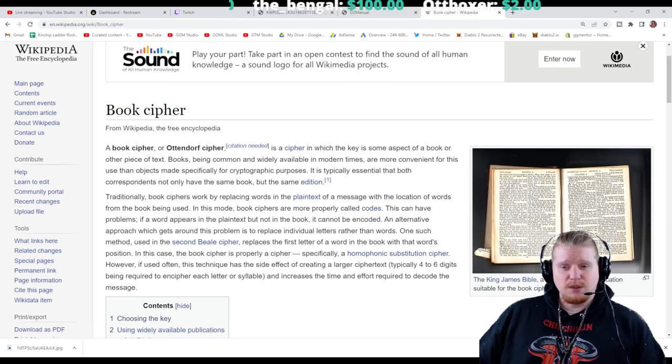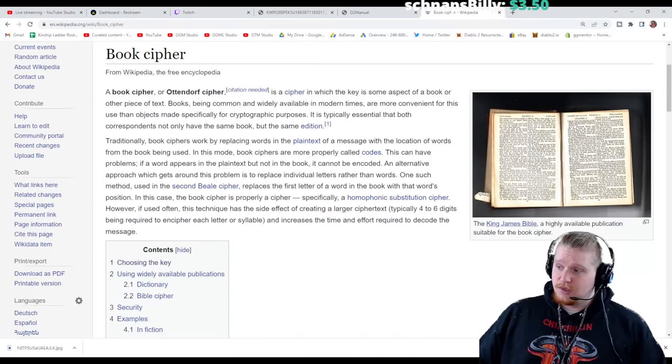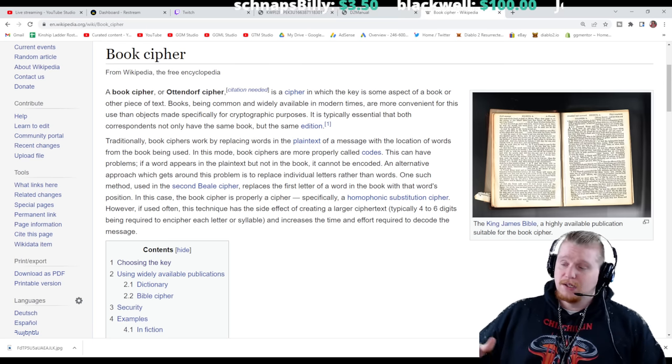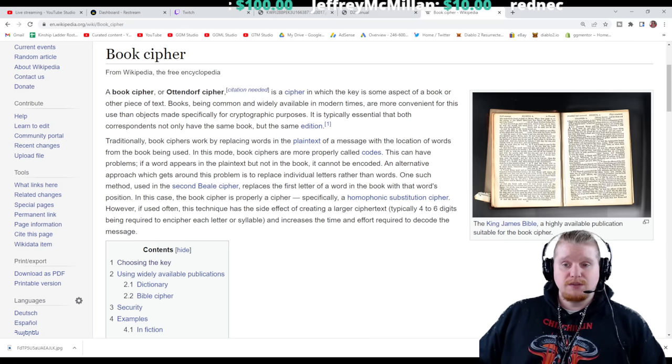To quickly explain what an Ottendorf cipher is: a person encrypts a message using words from a specific book, but the numbers don't mean anything unless you have the correct book. Ottendorf ciphers are notoriously difficult to translate specifically because you have to have not just the correct book, but the exact correct revision number. For instance, even if you used the Bible, it would have to be the exact same version — the King James Bible versus the New International Version. Even one page being different can mess up the entire cipher.